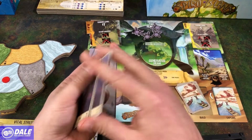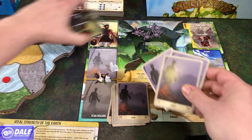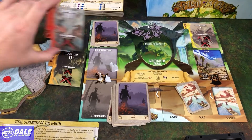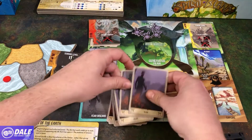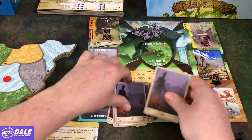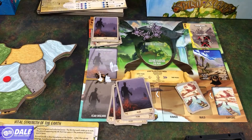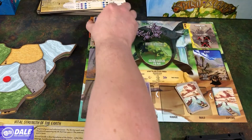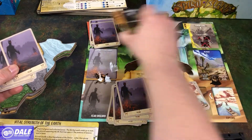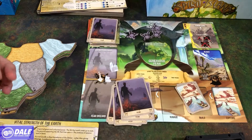To set this fear track up, we'll take all our fear cards, give it a shuffle, then we're going to get nine of these cards. We're going to take three to put there, then we're going to put level three on top of that. Three more cards, level two on top of that, and then three more cards. Right now that is our win condition. Once we go through these three cards, we'll move this over for our new victory condition, and that'll get better as we go through and spread fear on our island.